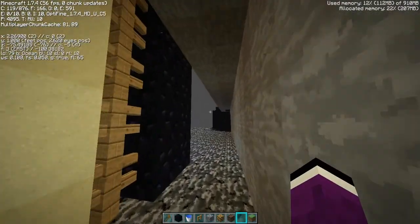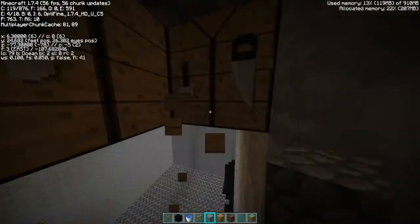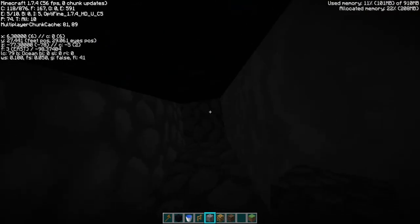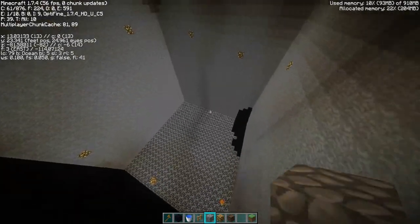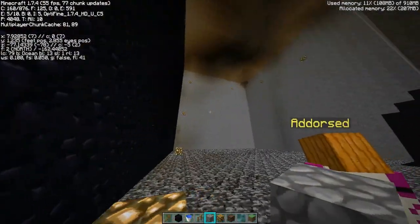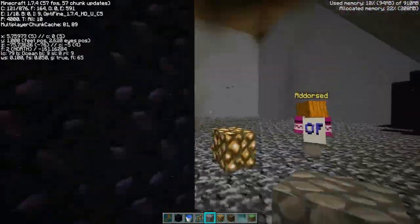And if you look up here, breaking through you'll see there's actually 11 layers of cobblestone. That makes it v-clip proof, which is pretty much what you want. If you search v-clip, it'll say v-clip has a range of 10, and that'll keep people from being able to v-clip down into your base.